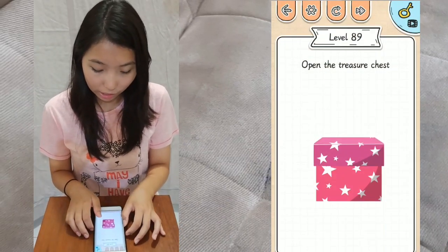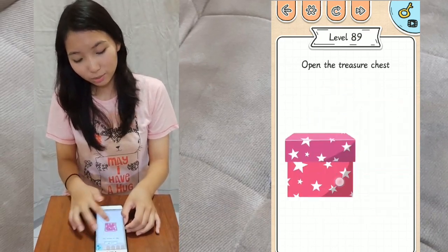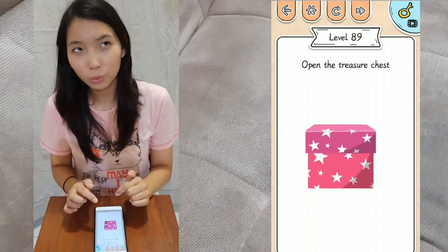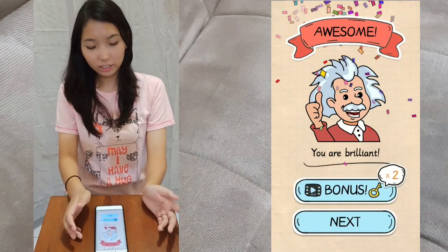Level 89: open the treasure chest. You can't use one finger to do that because it'll just drag the box around. So use two of your fingers to swipe up to open the treasure chest. And you're brilliant.